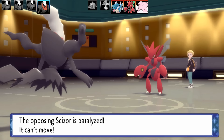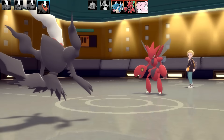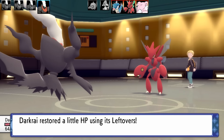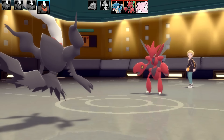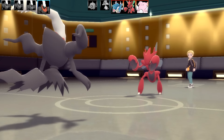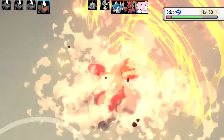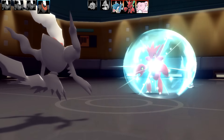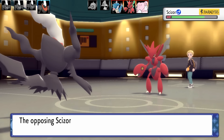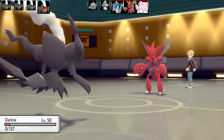Darkrai gets another turn because Scizor is paralyzed. I go for Shadow Claw hoping for a crit. Scizor uses Roost — that's a problem. I have no Pokémon that can one-shot it, no fire-type move, can't set up because of its Bug-type move, and Bullet Punch outspeeds everything. Scizor goes for U-turn and takes out my Darkrai as expected. I've only taken out two Pokémon with four Darkrai gone. Something really has to happen.